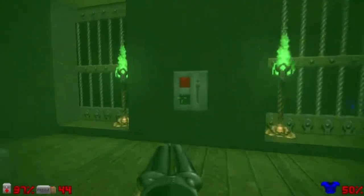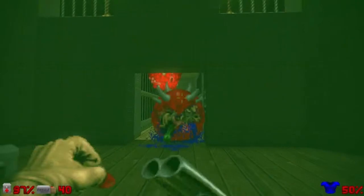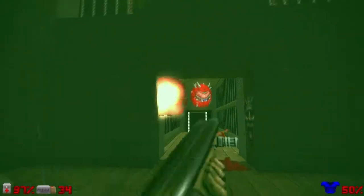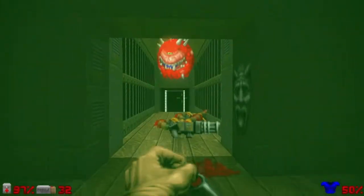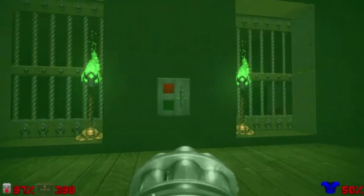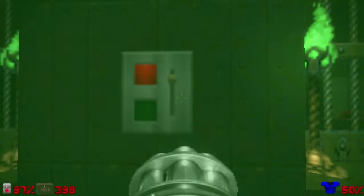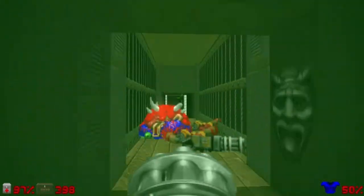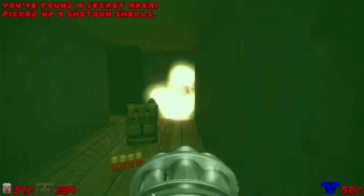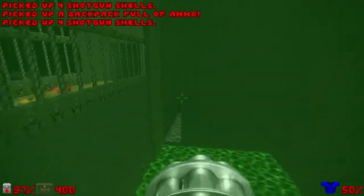Let's go back and take care of the Cacodemons down here — yes, like I thought, two Cacos, just one more. Almost out of bullets, let's use the chaingun for now. I want to flip the switch and open this wall — it's a secret wall. Let's blow up this barrel for safety reasons and jump over here.